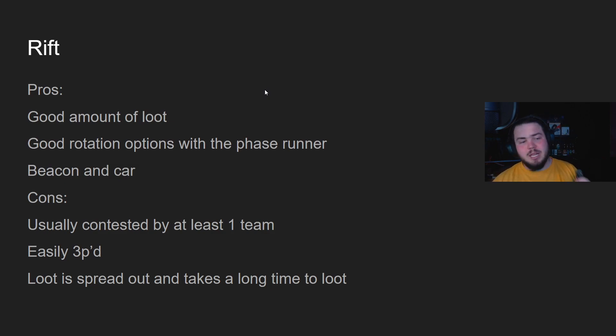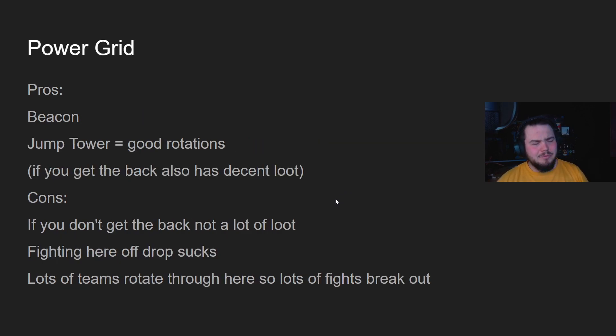Rift — there's a good amount of loot, good rotation options especially with the Phase Runner, there's a beacon and a car spawn. The cons: there's usually at least one team that drops there with you, though you can usually split loot. If more than one team drops you'll probably have to fight them. Easily third-partied — Power Grid, Docks, Gardens, Energy Depot, and Turbine can all rotate into you. The loot is spread out, so even if you're alone it takes a long time to loot Rift if you're grabbing everything. It's a weird spot but I like fighting there — it's a decent area.